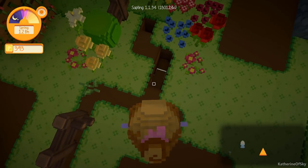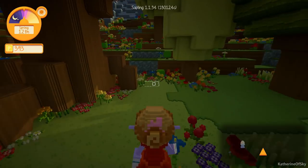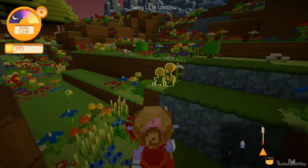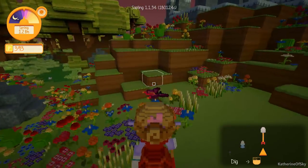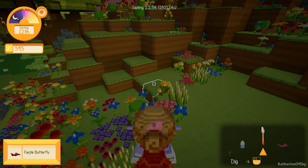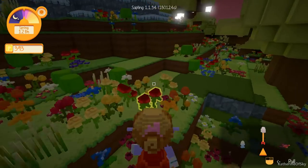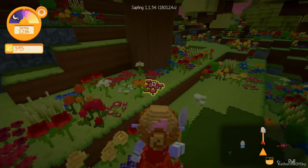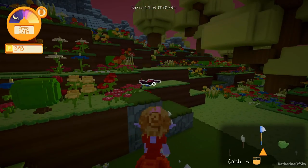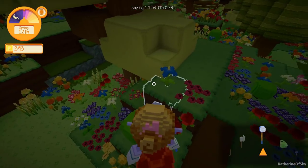We've run out, so we need one, two, three more blocks of dirt. Let's go dig those from the hillsides very briefly. We have one butterfly to sell. We were gathering this dirt — completely forgot where we went. I kind of like to have only one quarry at a time. It was right here — we needed three. Any insects in these trees here? Let's check that out.